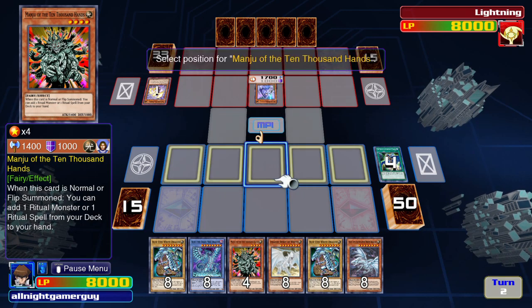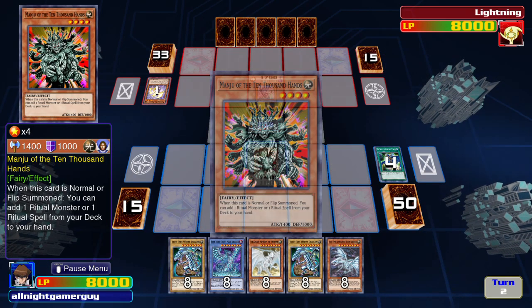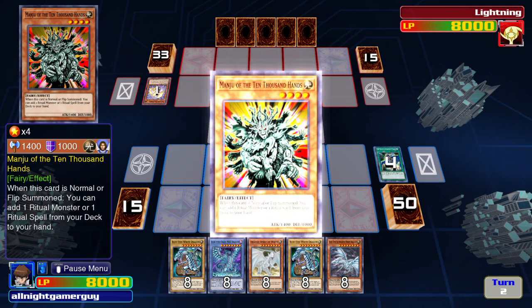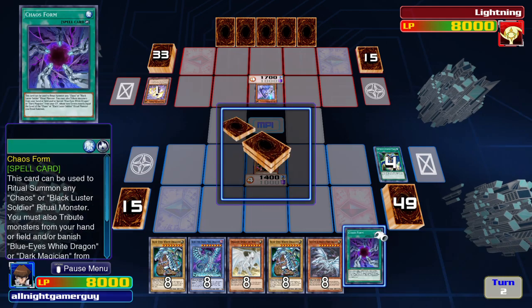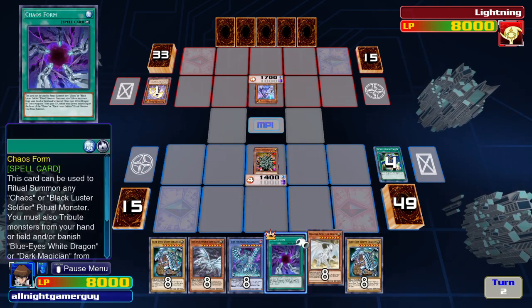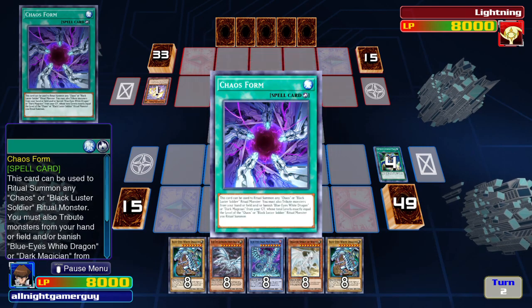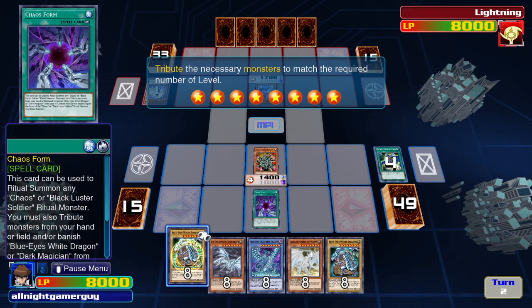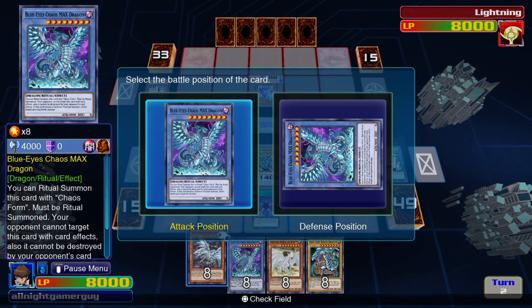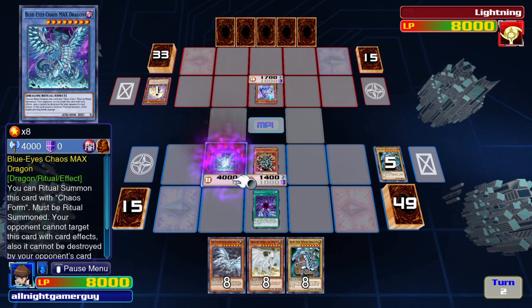Then I'll summon Majoon of the Ten Thousand Fists Hands. I'll take one Ritual card. Then I'll activate Chaos Form. Now I send a Blue Eyes.